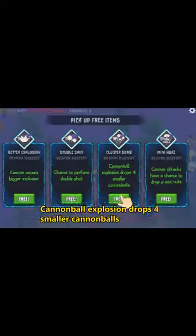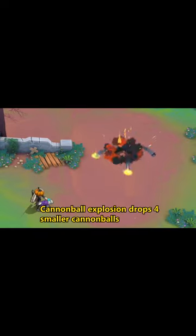Skill 4 is Double Shot — it gives you a chance to perform a double shot. Skill 5 is Cluster Bomb — Cannonball Explosions drop 4 smaller cannonballs.